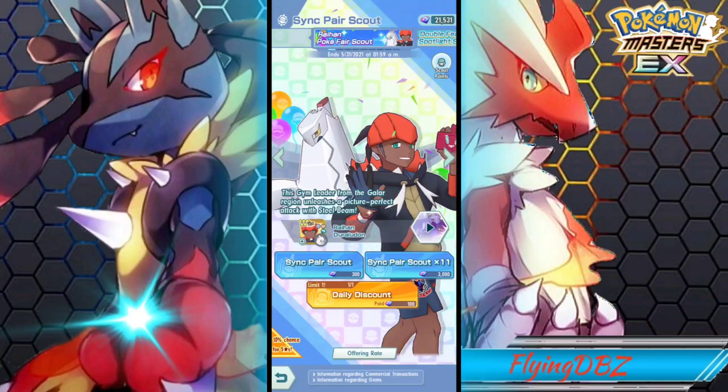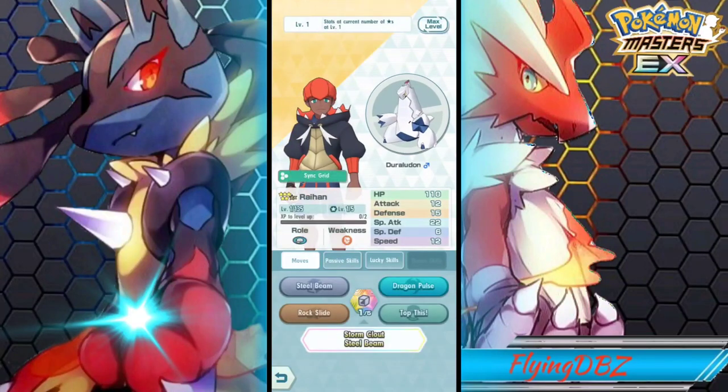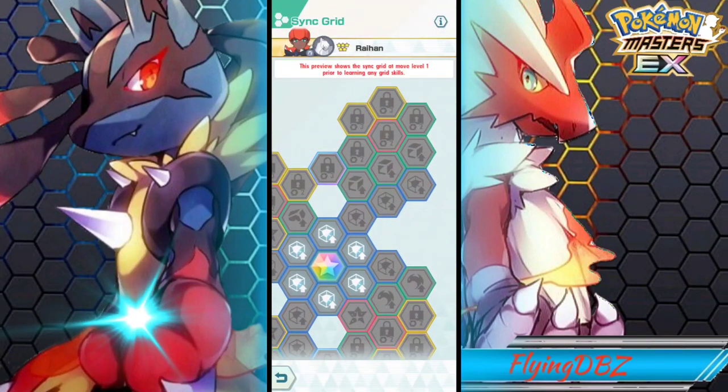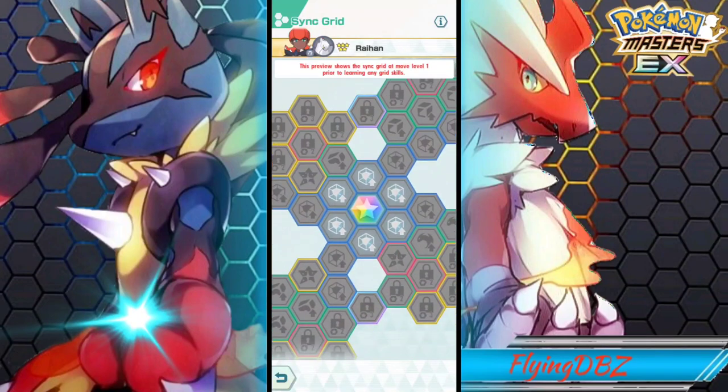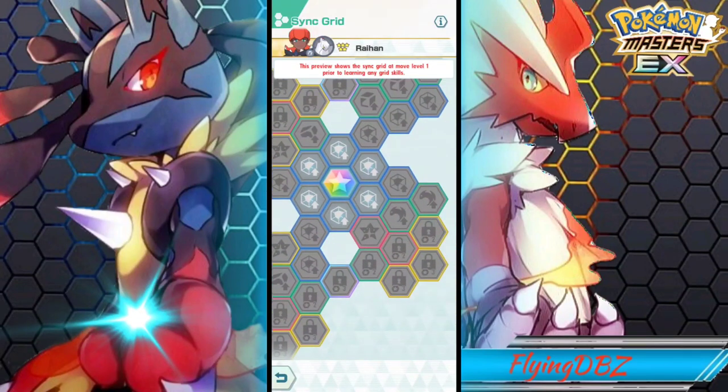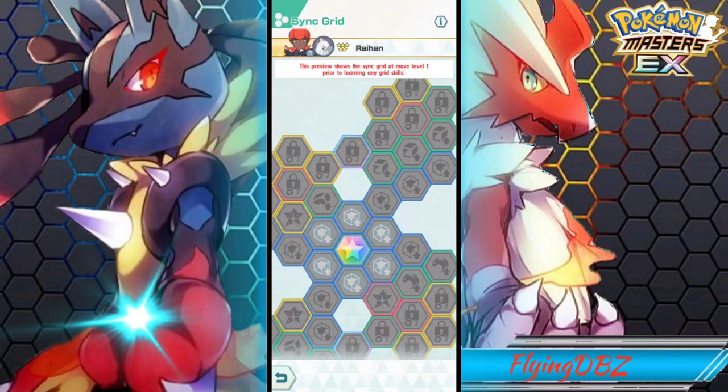If you want to pick him up, I definitely won't blame you. I'm going to be summoning for him for sure. He has three typings on his moveset: Steel, Dragon, and Rock, which is good. So you're going to be able to use him in a lot of places. His grid is not bad too, but you get a lot more stuff on his grid when you start getting two out of five. For one out of five, you don't get much — you don't even get move gauge refreshes on your moves.